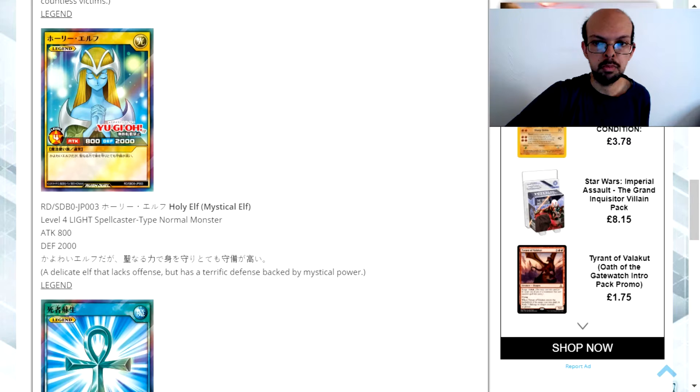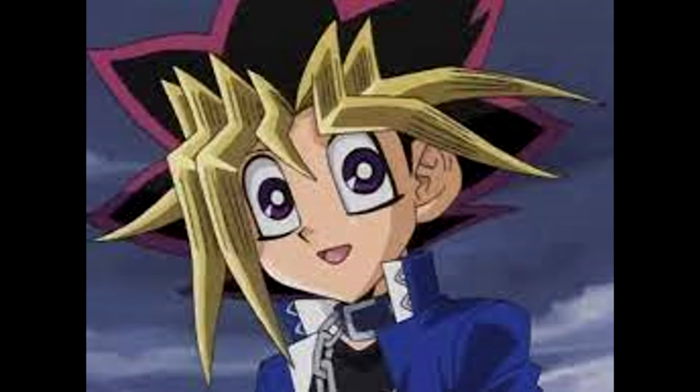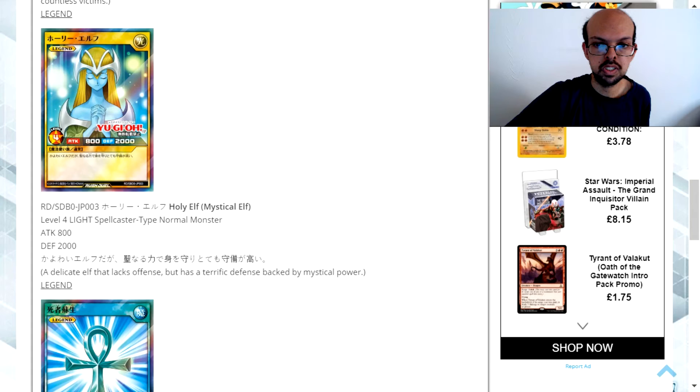They want to increase the base defensive stat as well as the offensive stat for level four monsters. This was a card used famously by Atem, or Yugi Moto, within the original series of Yu-Gi-Oh! I can understand their point of introducing it now, but for a legend card it is very disappointing considering you can only run one. It would have been more advisable to choose another monster that would have had at least an effect.